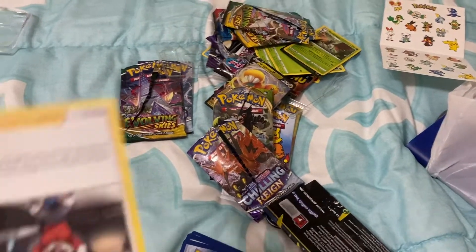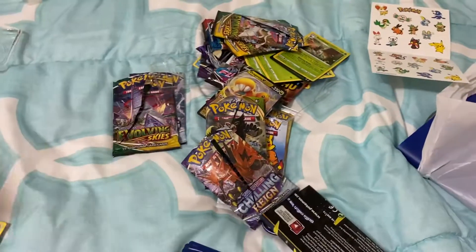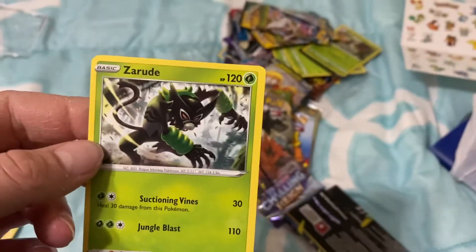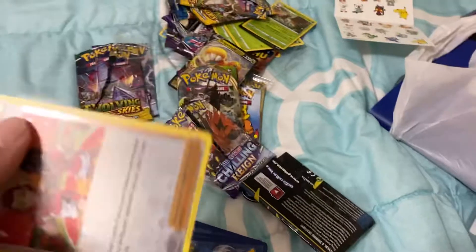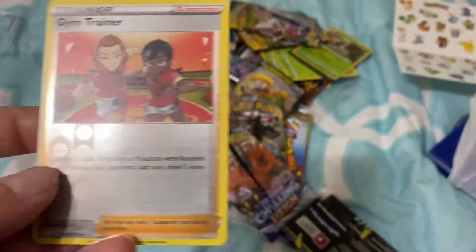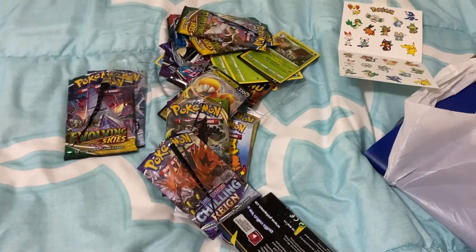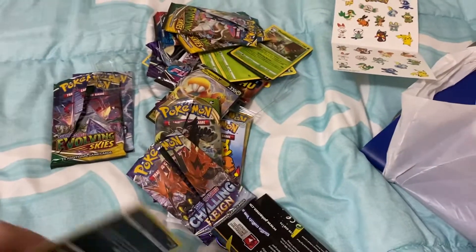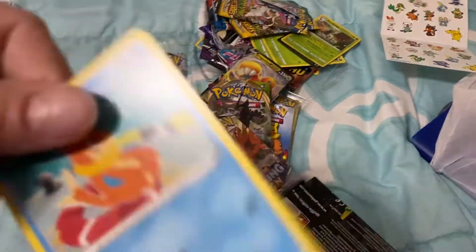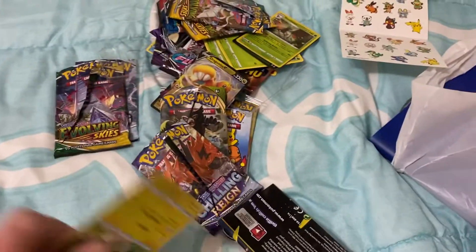Team Yell Towel. I mean, that's a ball guy. Energy, get out of here. Energy, don't care. I just don't collect the energy cards, I don't really know if they're worth anything. That one's pretty — Gym Trainer. Probably going to keep that. The grass guy.